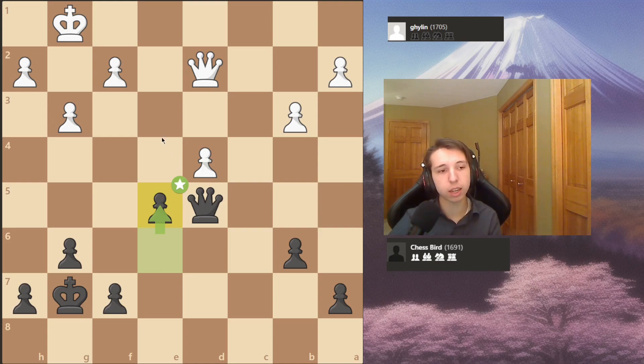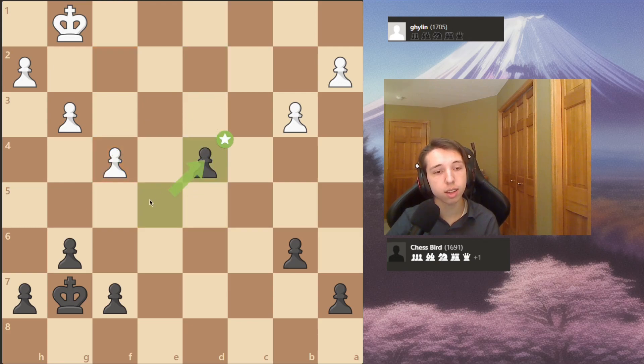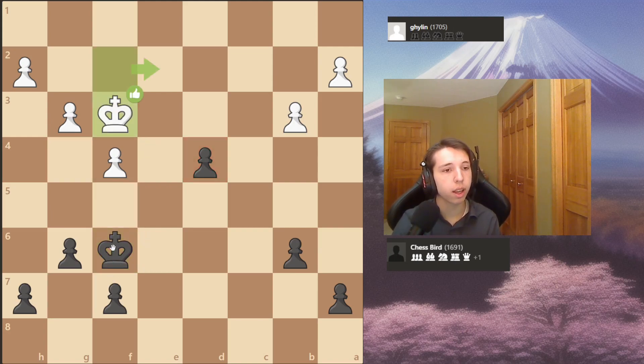He makes another big inaccuracy with f4. The idea kind of makes sense but it doesn't work quite that well. I give a check, takes, takes, takes and takes - I have a pawn. His entire idea is to go this way, and I follow with king f6. I didn't quite see his idea immediately but I knew it was all right for me. If I go here, he has g4 deflecting my king and then king to e4 to win the pawn.